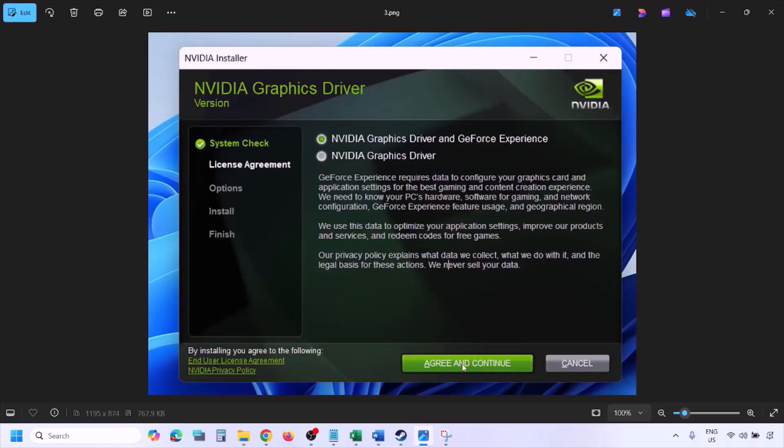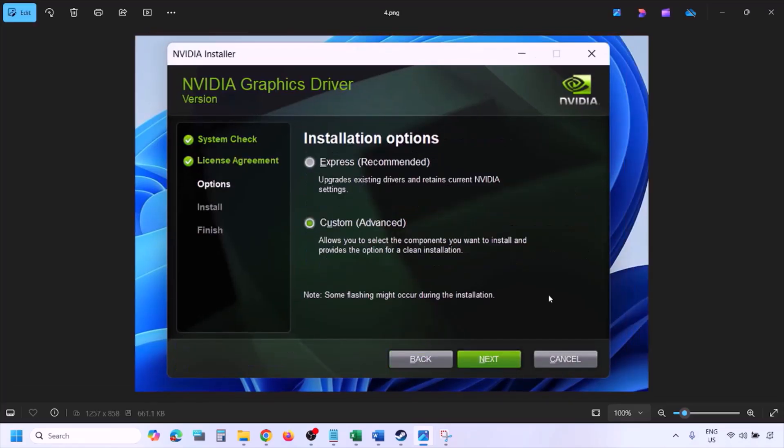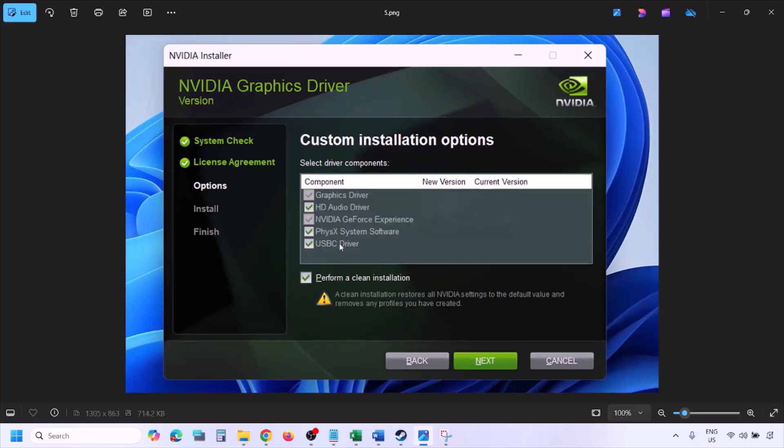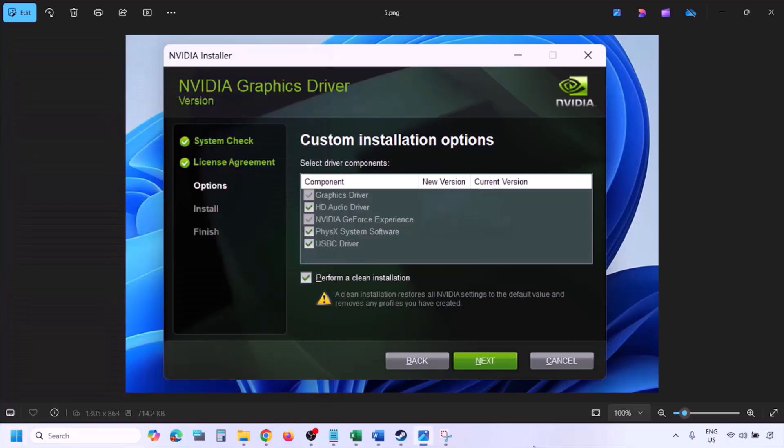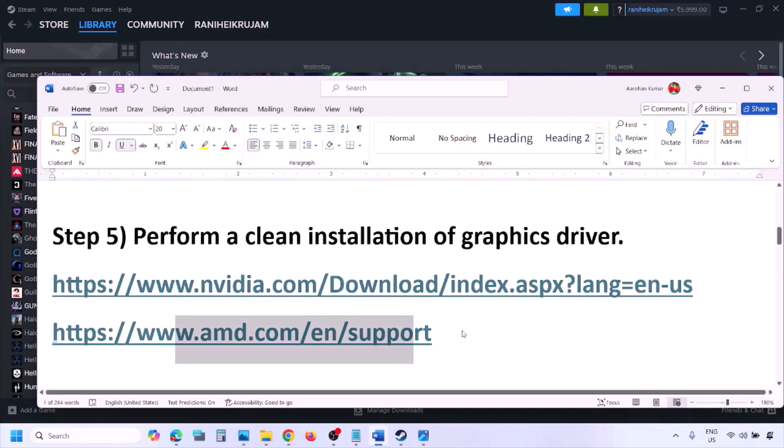Once the download is complete, run the exe file. Click Agree and Continue, then select the Custom option (not Express), and click Next. On the next screen, check the box which says 'Perform a clean installation.' Make sure that box is checked, then click Next and let the installation complete.